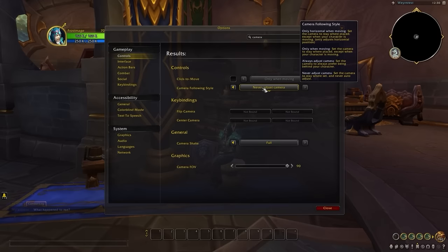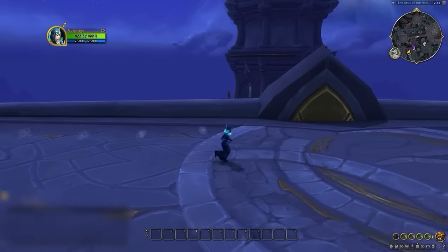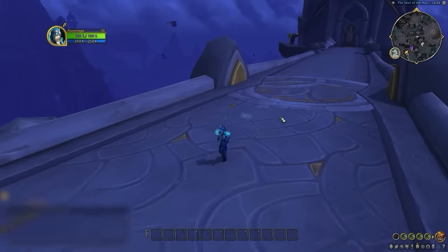This allows you to move in one direction while rotating your camera to look in another direction, which makes it easier to see what is going on. This will allow you to monitor important things in arena without having your camera snap to the back of your character, enabling you to control the information you see and make better decisions.